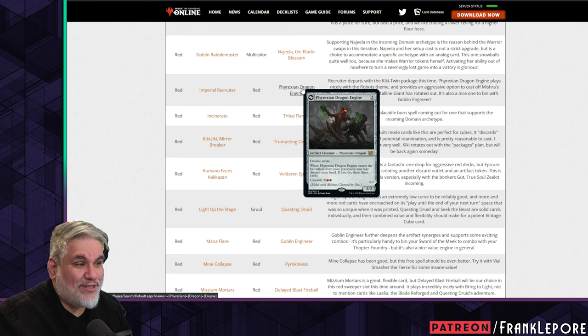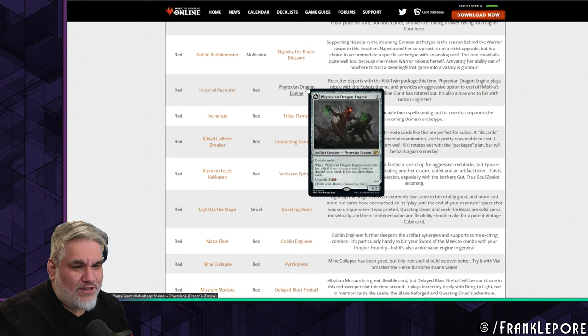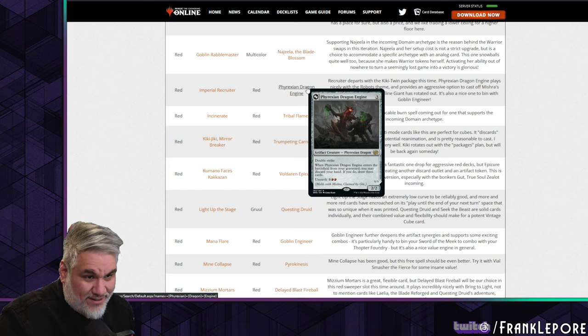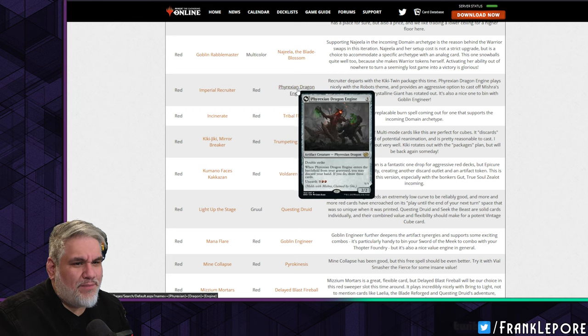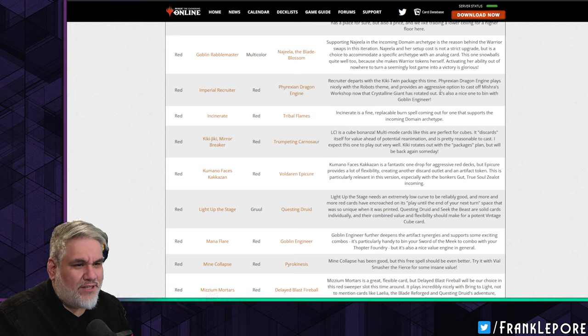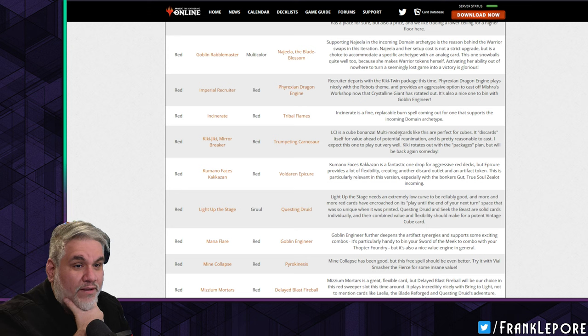Phyrexian Dragon Engine comes in. I think I want to meld this card — a lot of people just want a card that lets you draw three and discard your hand. Recruited to parts with the Kiki-Twin package, Phyrexian Dragon Engine plays nicely with the robot's theme and provides an aggressive option to cast off of Mishra's Workshop now that Crystalline Giant has rotated out. It's also a nice card to bin with Goblin Engineer.